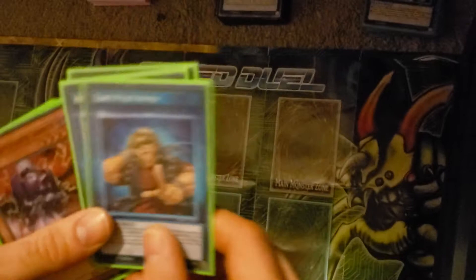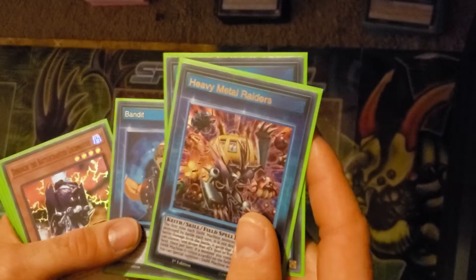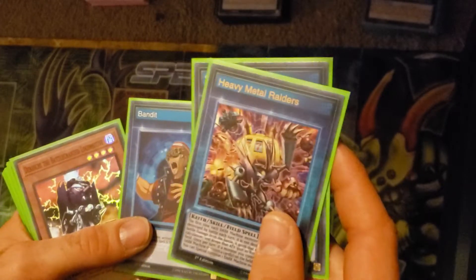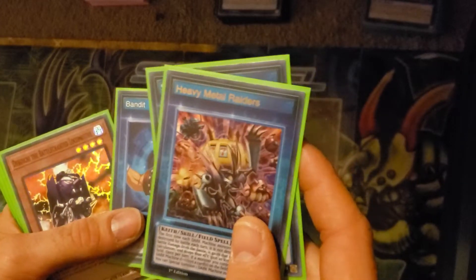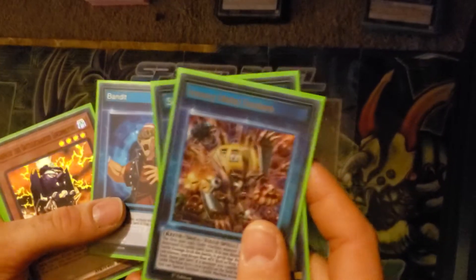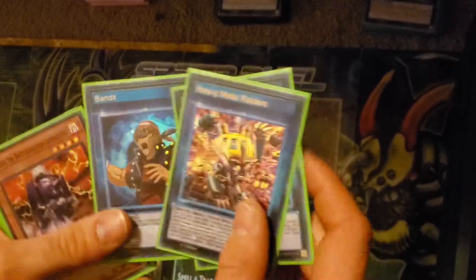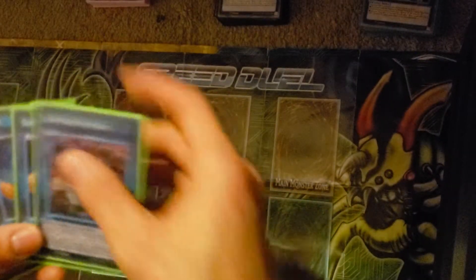Between these two, these are the two spell cards you want to use. And this one, if you do use it, you skip drawing a card the first time. So, like, if you go first, the first turn of the entire duel you don't draw a card anyway. That doesn't count. Then your opponent goes, they draw a card. Then you go — you don't draw a card. It's steep.